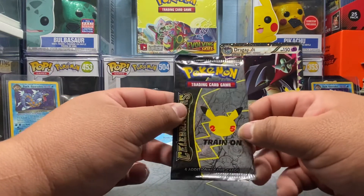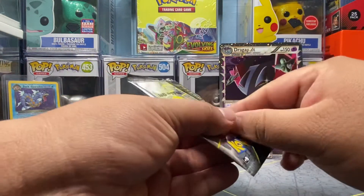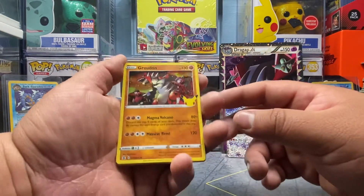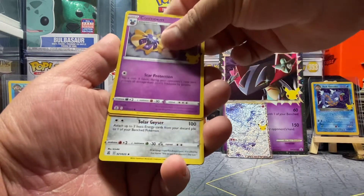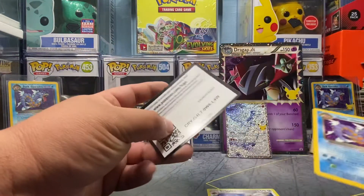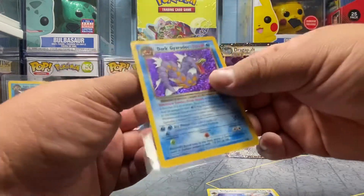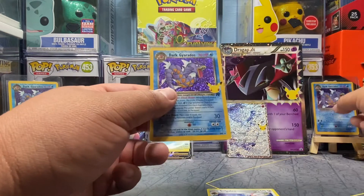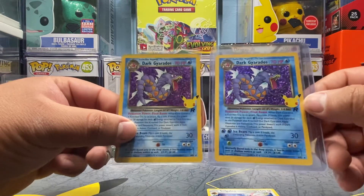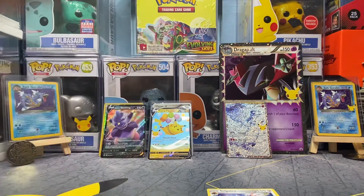Two classic hits on that — not bad. Can we keep it coming? All right — Groudon, Cosmog, and oh okay, another Dark Gyarados — I'll take it. And Solgaleo. All right, bet — now we have two Dark Gyarados from the set here, and that means now we must get two Shining Magikarp. Beautiful beautiful Gyarados.